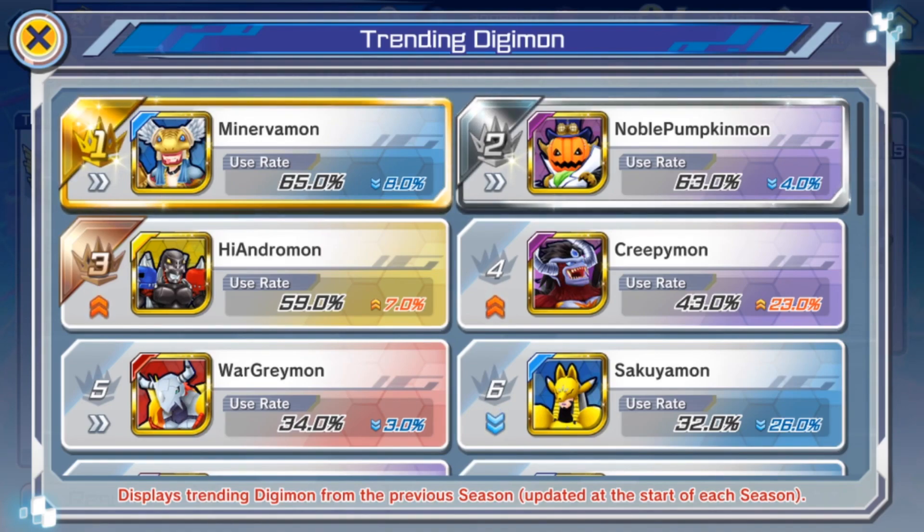I'm actually surprised High Endermon isn't higher. I personally would have thought it would be number one because no matter what team you're running — tech or power — you can always throw High Endermon in there. I would expect High Endermon to keep surging in usage rate since it's so incredibly strong.